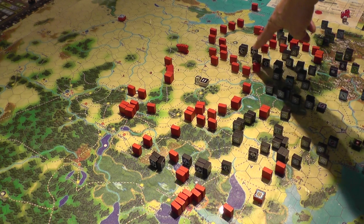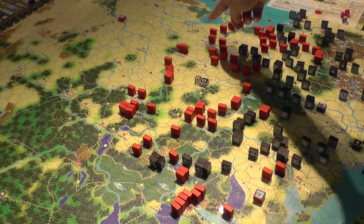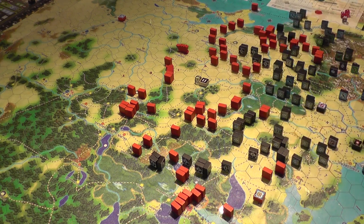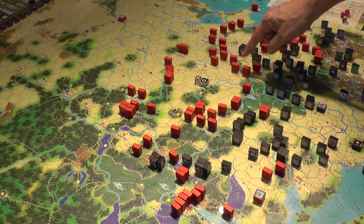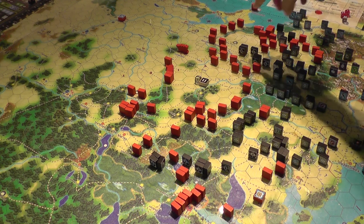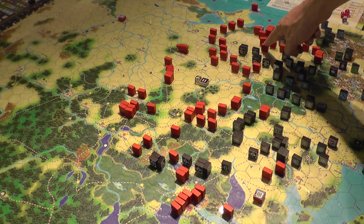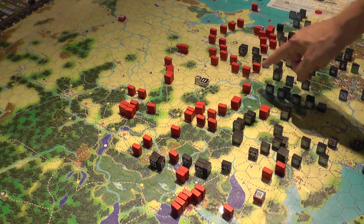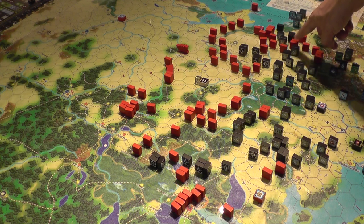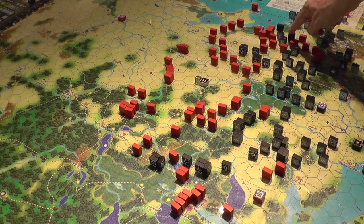Down in the south, Army Group South has really punched a big hole — it's two or three hexes wide and several hexes deep. The Soviets have managed to react and pull a line together along the Dnepr River, with the ultimate goal being — they tried a spoiling attack here and bounced off, lost a couple of steps, lost some forces to isolation here, but saved some units.